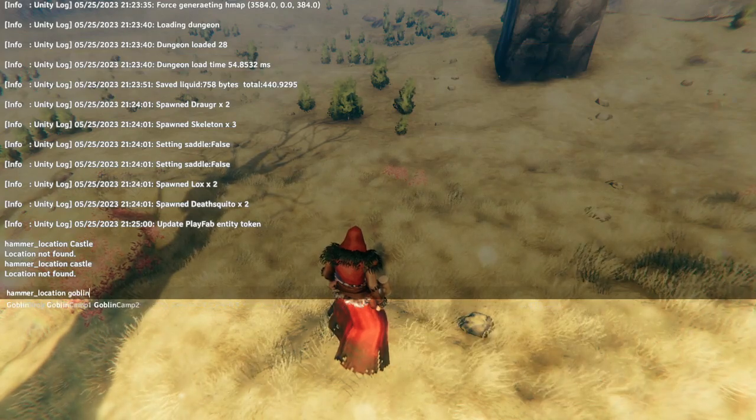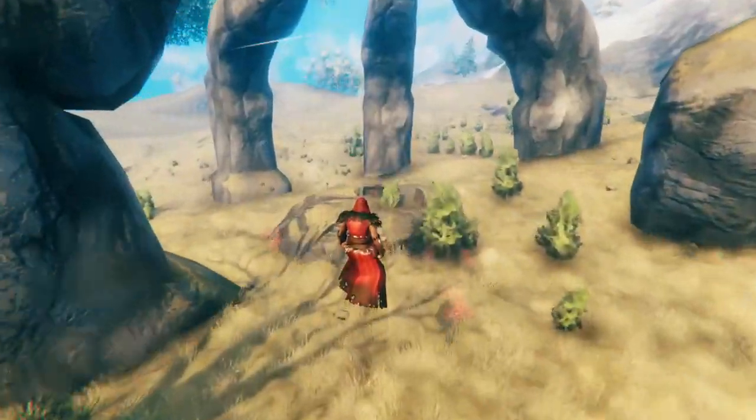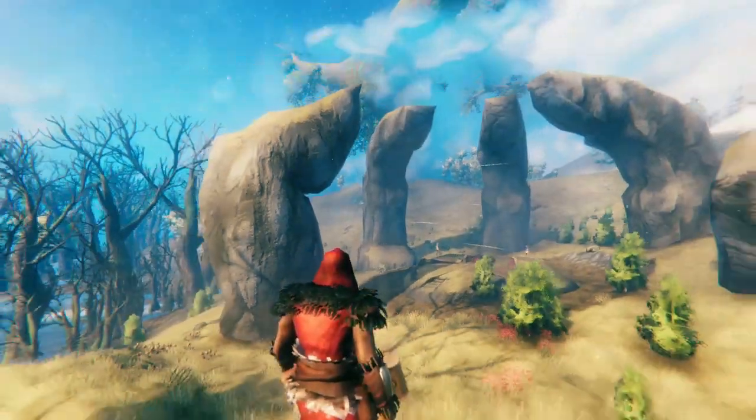You can also spawn the boss temples. For example, we could spawn the Goblin King. And then look at this — we can just spawn this giant hand right there. Boom.